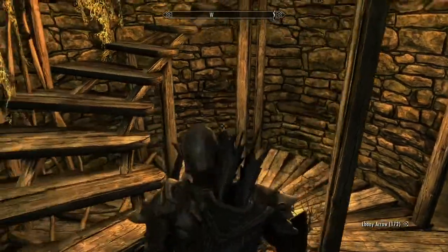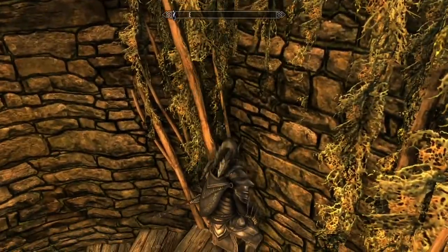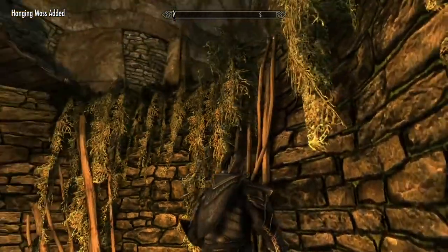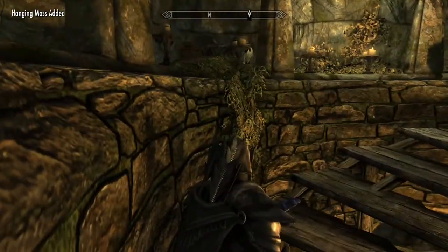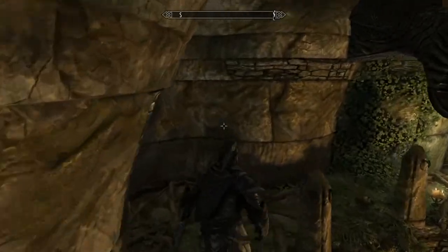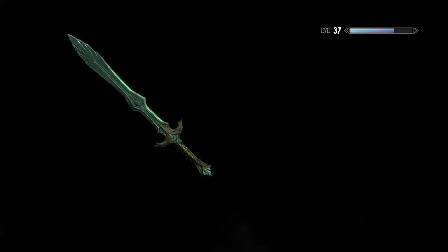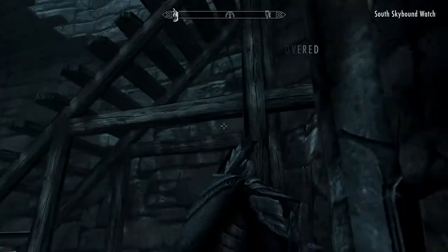We go up these steps here. There's hanging moss and some jazbay grapes. It's pretty fruitful as far as getting hanging moss goes. Let's gather everything up — this is kind of boring, to be honest with you, but we are near the end. Let's just get out of here. And now, open to Skyrim — a quick load screen. South Skybound Watch discovered! You travel between these two.